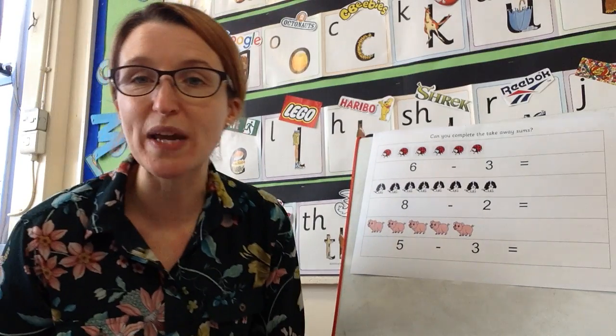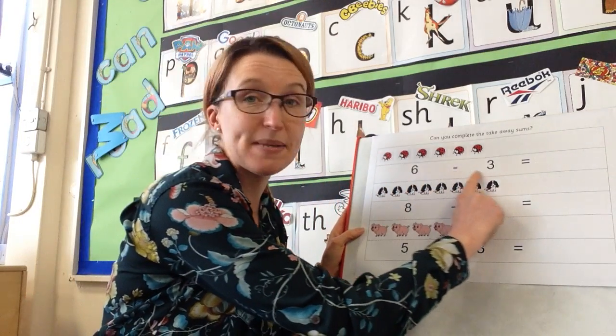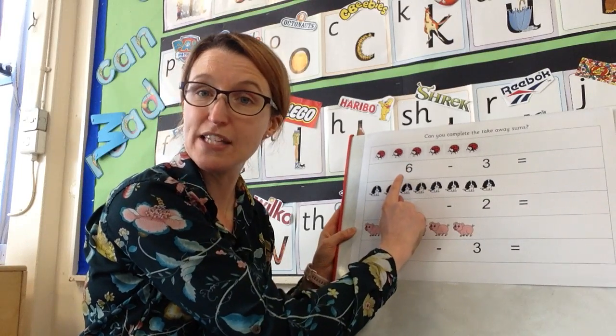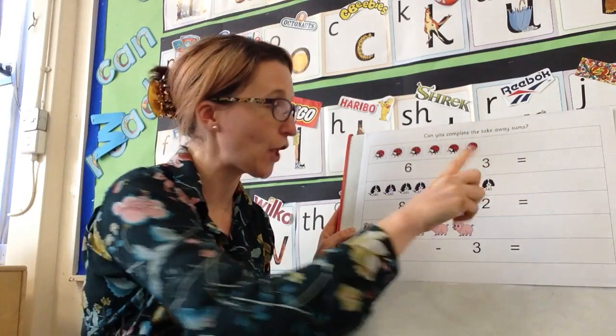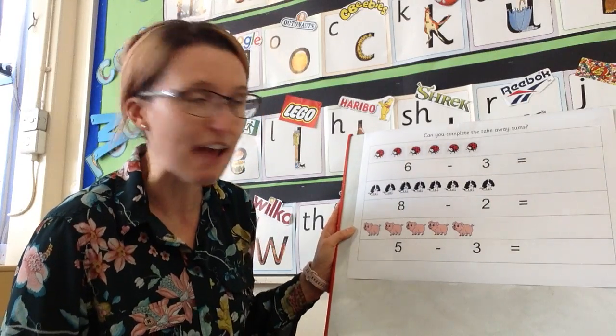Underneath our pictures we have got our number sentences. Remember, the number sentence here is just telling you what this is all about. So this one — let's read it together — is six. Do you remember that means take away? Six, take away three, equals. That means it's going to say how many are left.